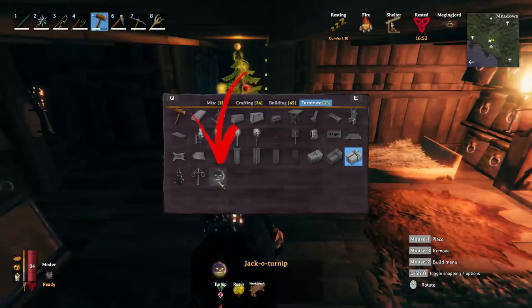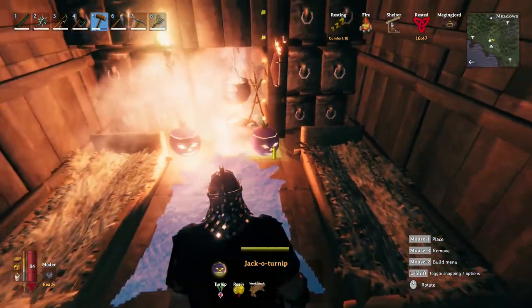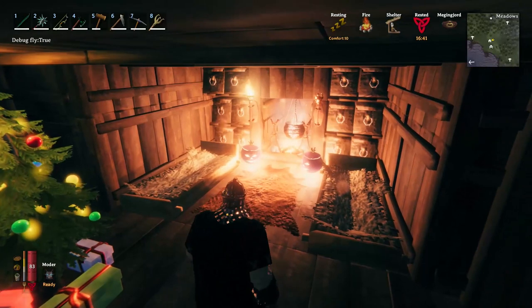The last hidden recipe for now is the Jack-o'-lantern, which is a Halloween adornment. This cool pumpkin can serve not only as decoration but also as a light source that consumes resin.